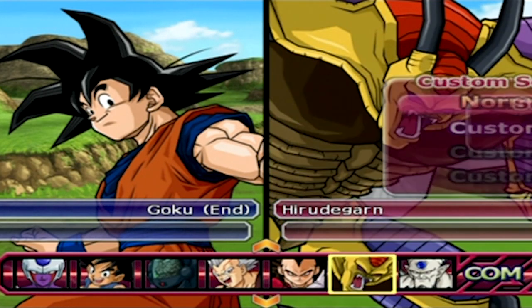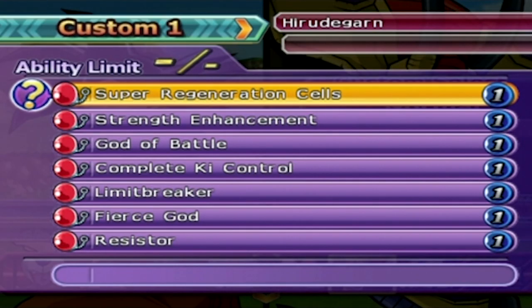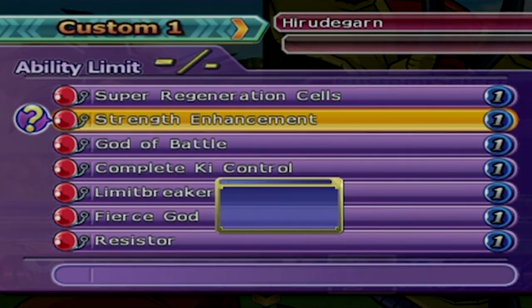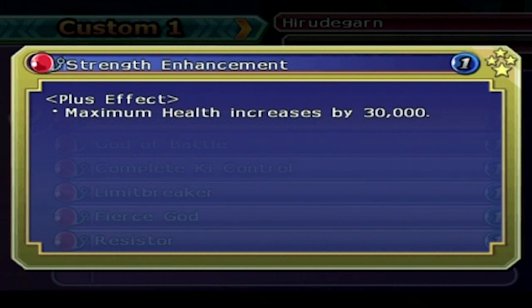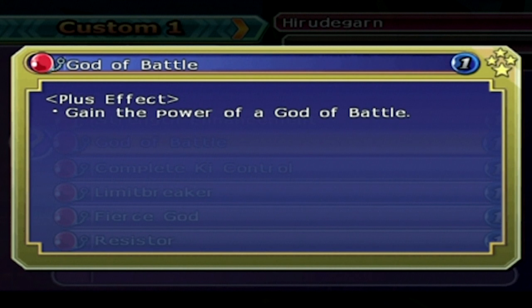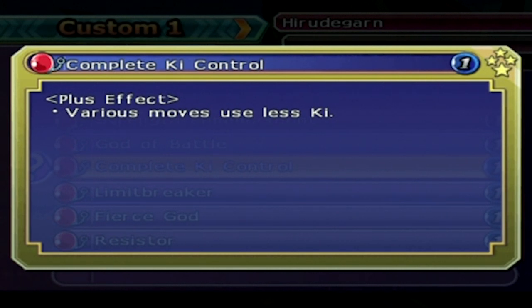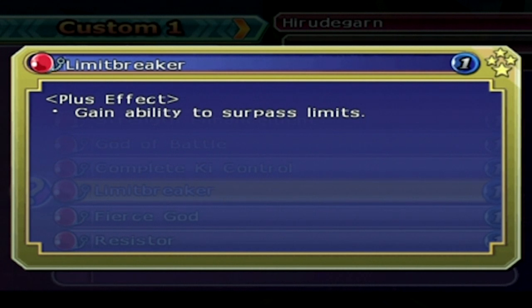And obviously, the enemy is going to be Hirudegarn — custom one, the Red Potara skills. Let's go through the Red Potara skills. Super Regeneration Cells: his health recovers very quickly. Strength of Enhancement: he gets maximum health by 30,000. God of Battle: gain the power of a God of Battle — I don't know what the hell that does, but I'm assuming he's very strong because of it. Complete Key Control: he uses less key for a bunch of moves. Limit Breaker: gain the abilities to surpass limits — again, ambiguous. They don't tell you what it is, so you just have to assume it's some crazy, insane buff.